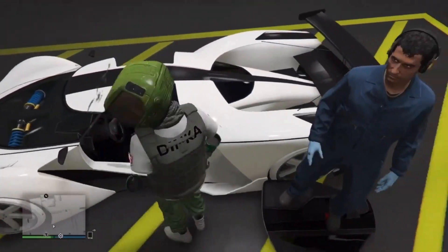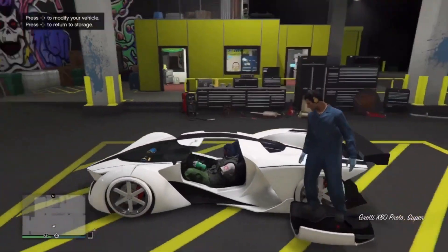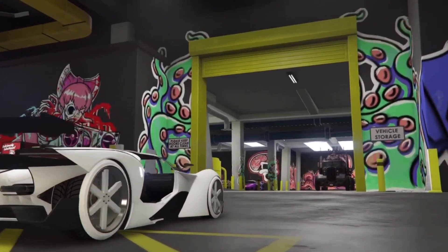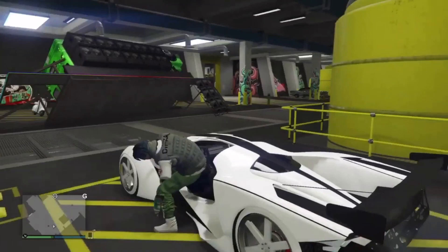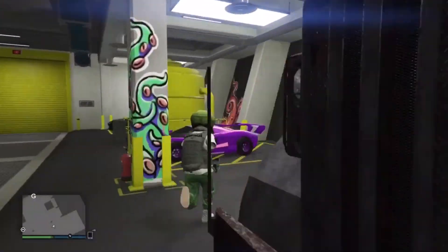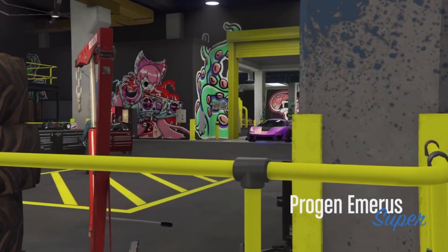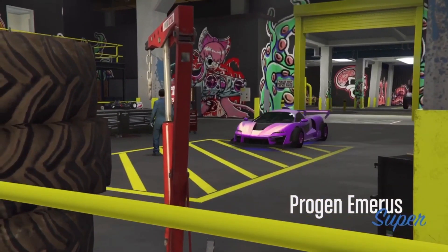If you think you got him in the right spot, just get in your car and put it back to storage. Then grab your modded car with the clean Yankton license plate and drive it inside the workshop. I should mention that you will lose all the upgrades on this modded car with the clean plate, so I recommend using a modded car you don't care about.